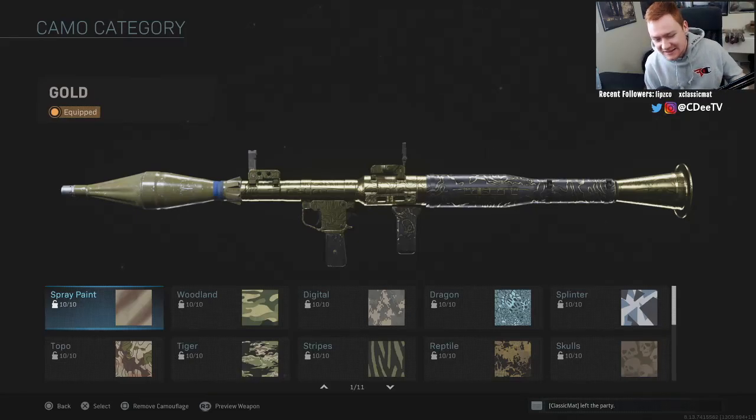What's going on everybody, my name is CD, and today we're talking about the final launcher to get gold in this Road to Damascus series, and that is the RPG.